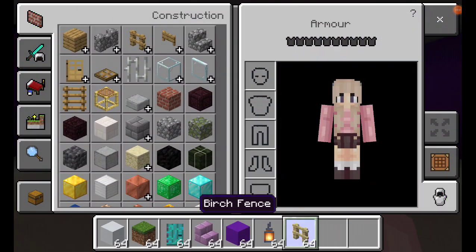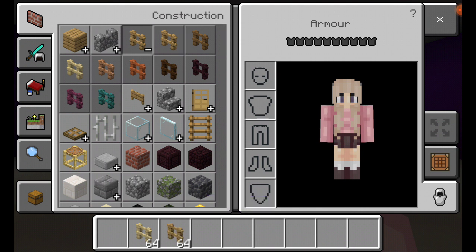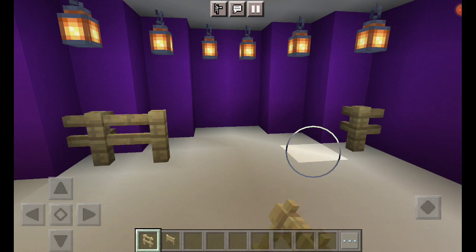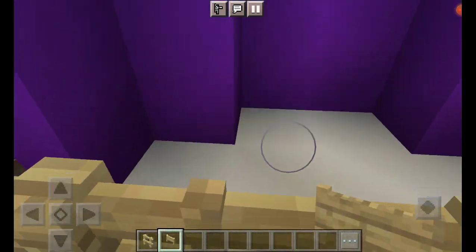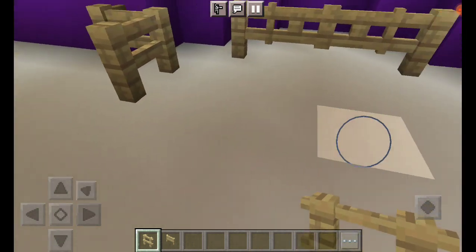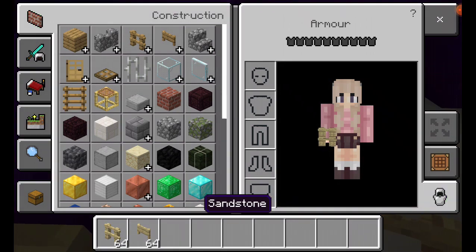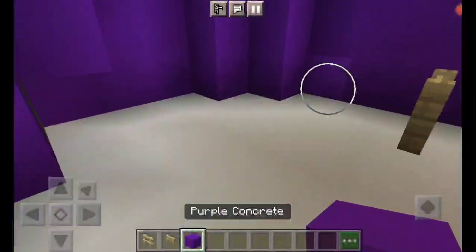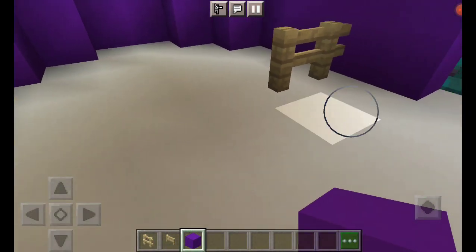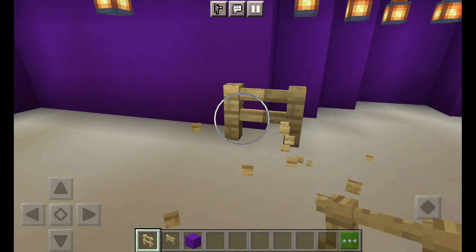Now that that's done, let's start decorating. I want to add some sheep at the sides and a queen and a king sheep too. This will be the side for them — I need to make it kind of that big. Oh no, I just accidentally destroyed this part — now it kind of looks awful.